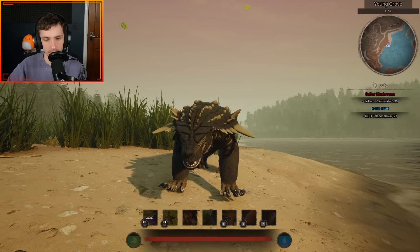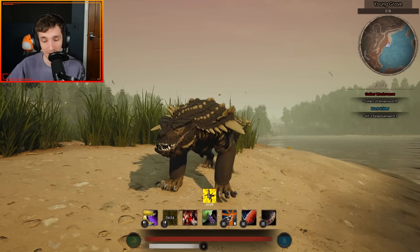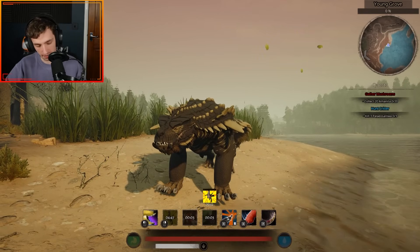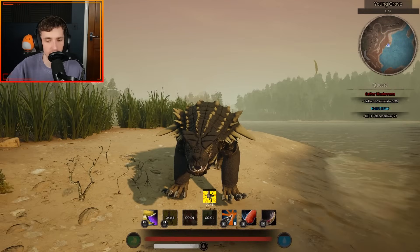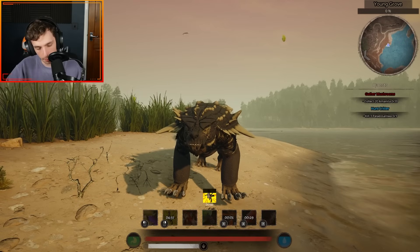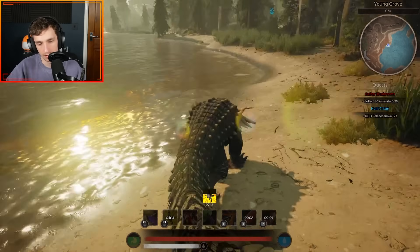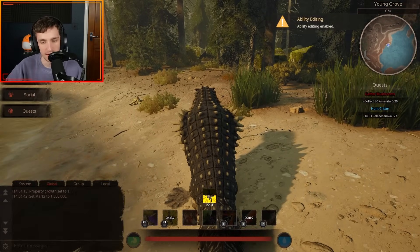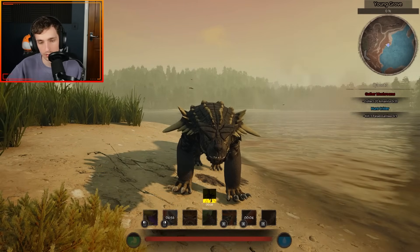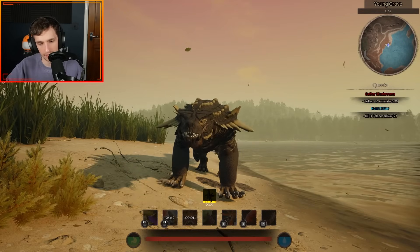Now let's showcase the animations. This is your bite, your Berserk — that is incredible — your crushing bite, your lunge, your shoulder bash right, your stomp, your tail slap, the Intimidating Rumble with its effect, and the Thrash ability — which looks much better when you've got dinosaurs in your mouth.